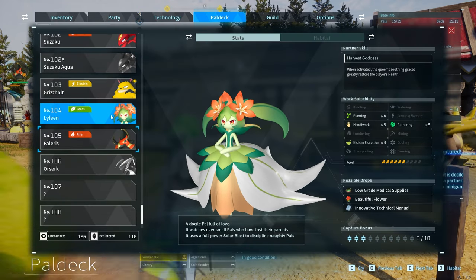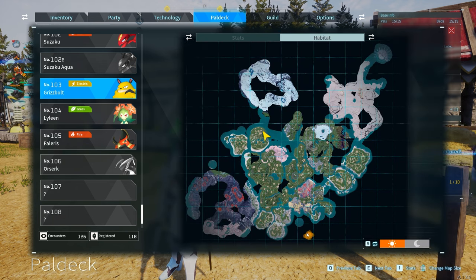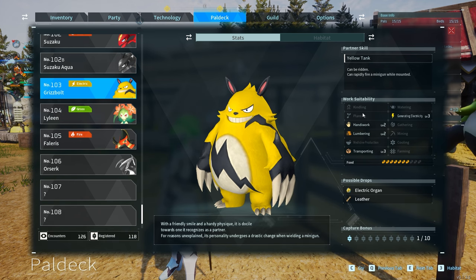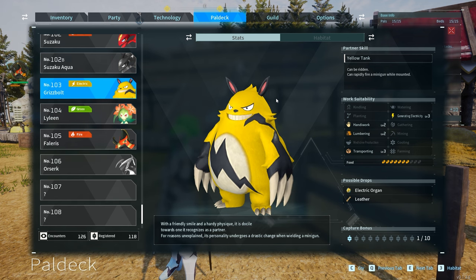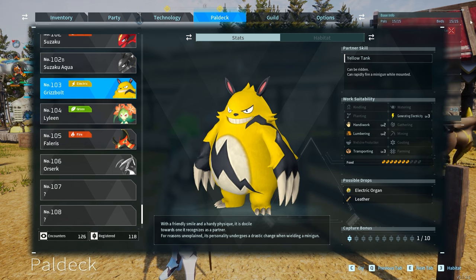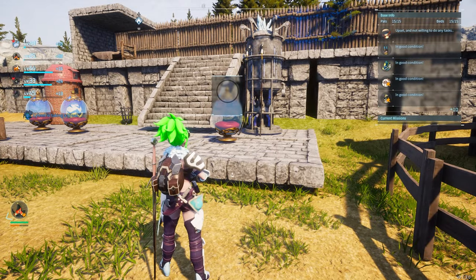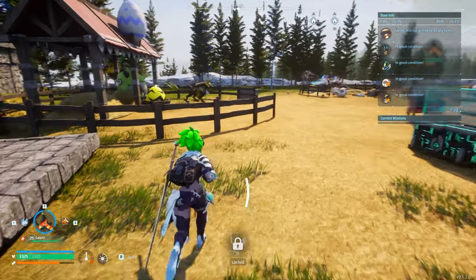Inside of the Pal deck it is number 103, and you can only normally get it on a special island — and that's sometimes if you get lucky. You can get it much faster than going to the special island by using a breeding farm. You can actually rapidly fire a minigun while riding around on a Grisbolt, which is one of the most fun things in the game. One of your first bosses is also a Grisbolt, and it comes in a huge electric egg.